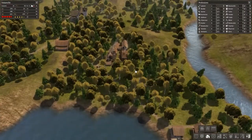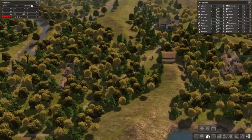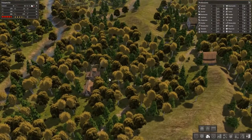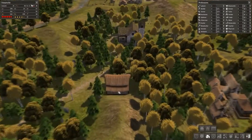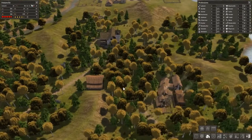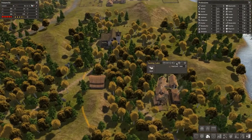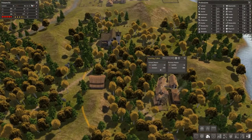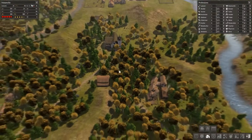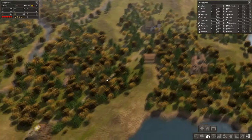What will happen is we'll build a house and people move in and take the jobs very close to where they work. Here's our storage barn — excellent, we've already got leather in there, which is clearly coming from our hunting cabin. It's producing a decent amount of meat and leather. What we need is a little bit of a population boom, but we can't put down too many houses hoping families will fill them, or we'll simply starve them out.